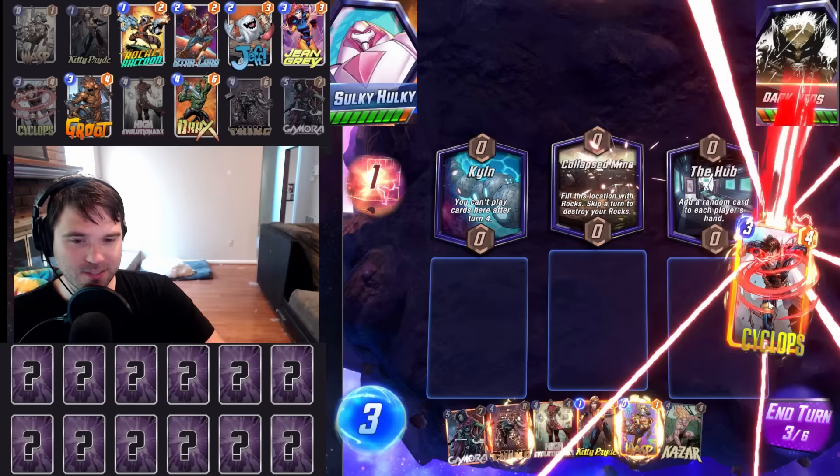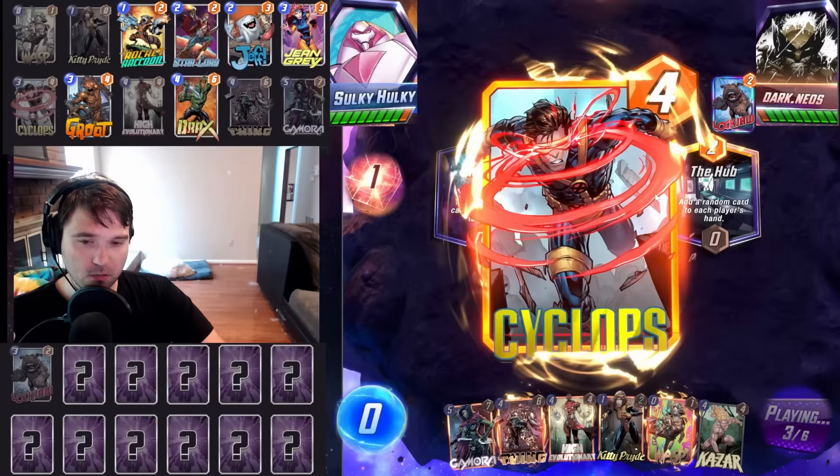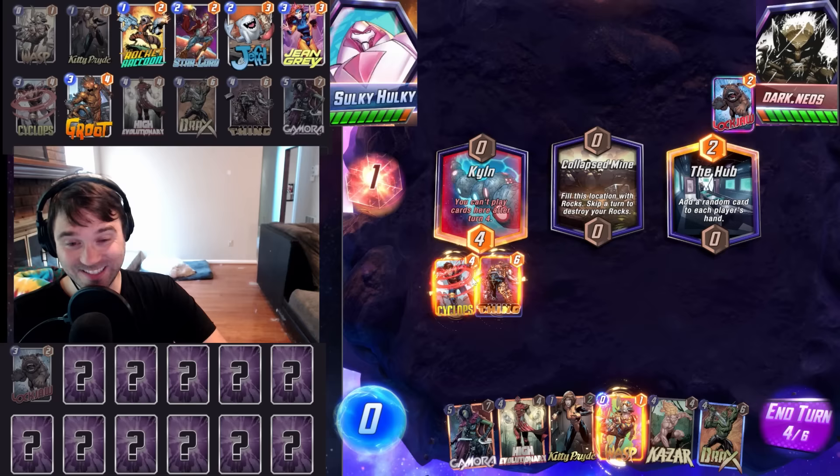We're going to skip here and let the rocks destroy. We don't know what kind of deck they're running — it could be a destruction deck, something that runs Death, and then their Death could be free. We have to be cautious snapping on these games where we don't know what the opponent's running. We do get Cyclops to utilize in Kiln, which is pretty good for us.